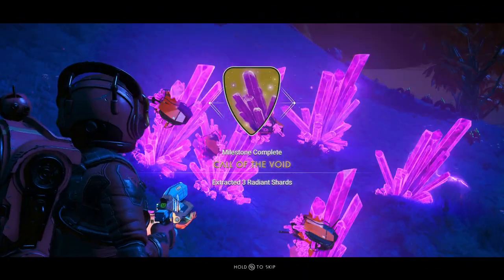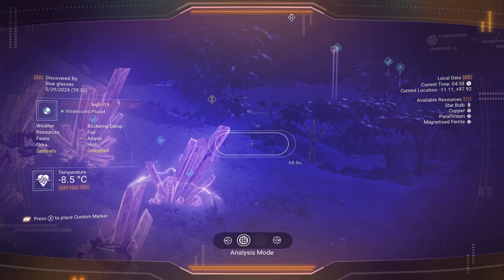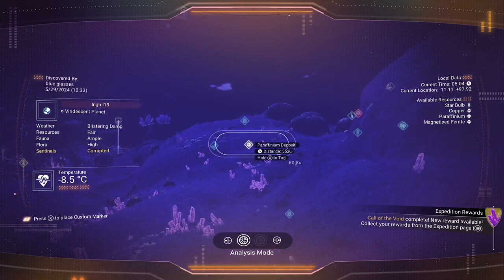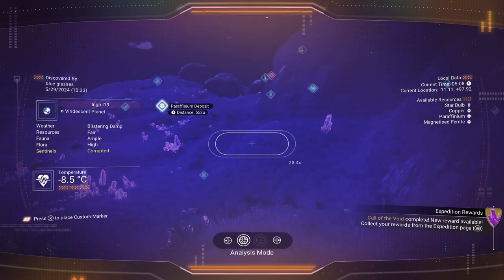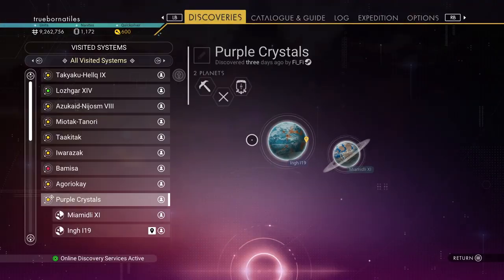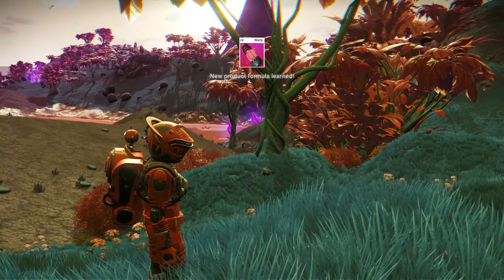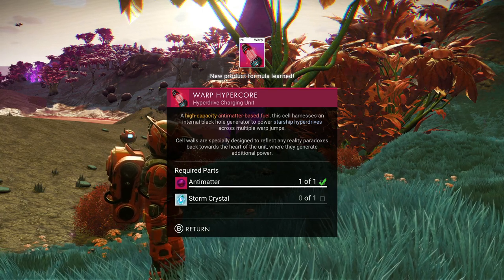There we go. Now, at the same time, can we also find a deposit of... yes, our venerium. Let's go get a bunch of that. We can also collect the expedition reward: a warp hyper core plan and 10 antimatter. Very nice. Antimatter and storm crystals make these things.